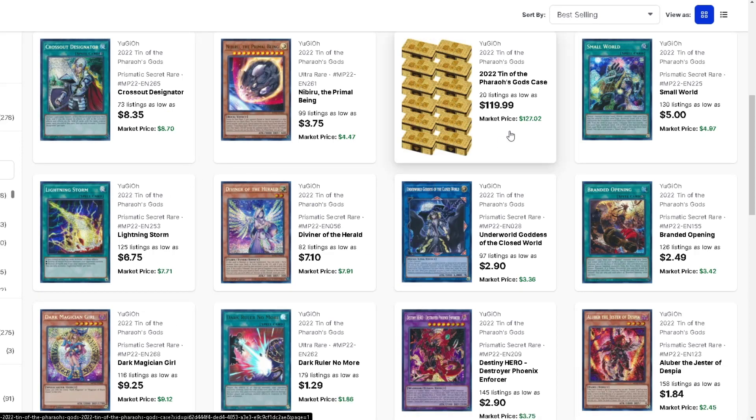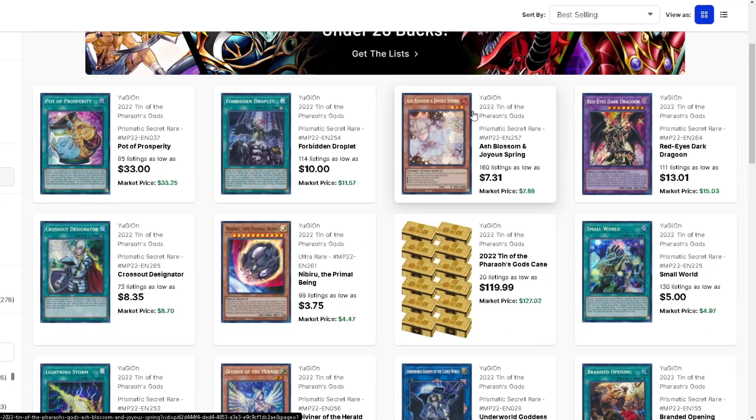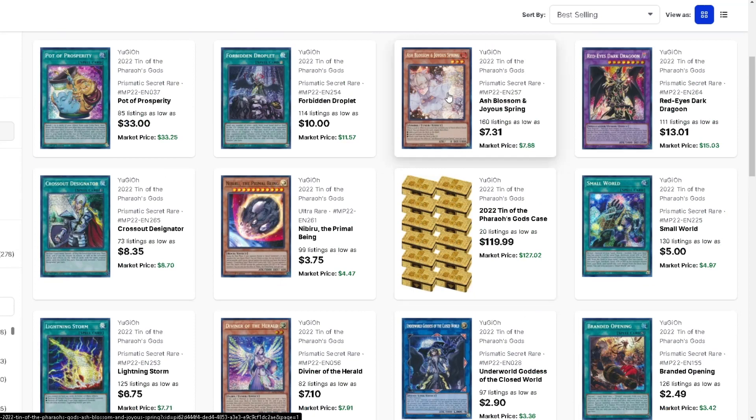The 2022 tins - since the new tins are coming up, there is a lot of hidden value here. Ash Blossom at $7 is the greatest printing of the card outside the original and I think it looks better than the original. You can pick up a playset for $21 or $20 - that's amazing. Literally used in every single deck - if you're getting into the game, great buy. I think this will retain or keep going up in value. They've reprinted it so many times I don't see the need for another reprint anytime soon.